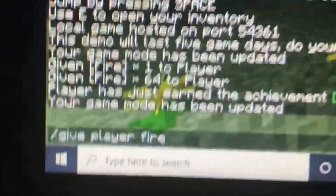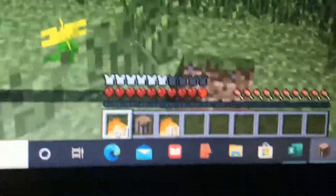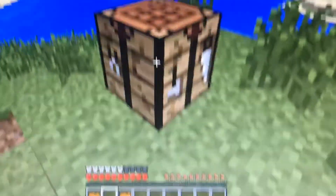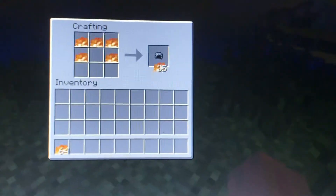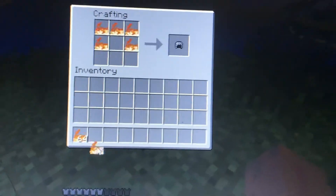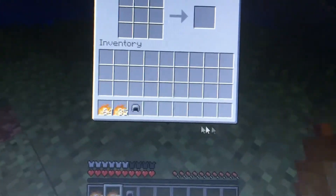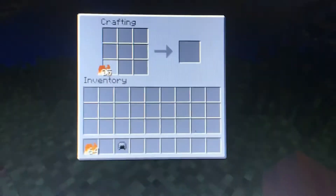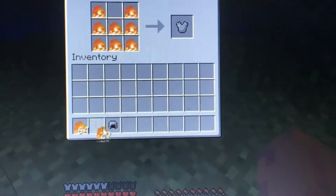You can type in the amount you want — I want 64 — and you get fire. Now place down a crafting table and with that fire you can craft chain armor. Say you wanted a helmet of chain armor — you can see there's a chain helmet. You can also do the chestplate too.